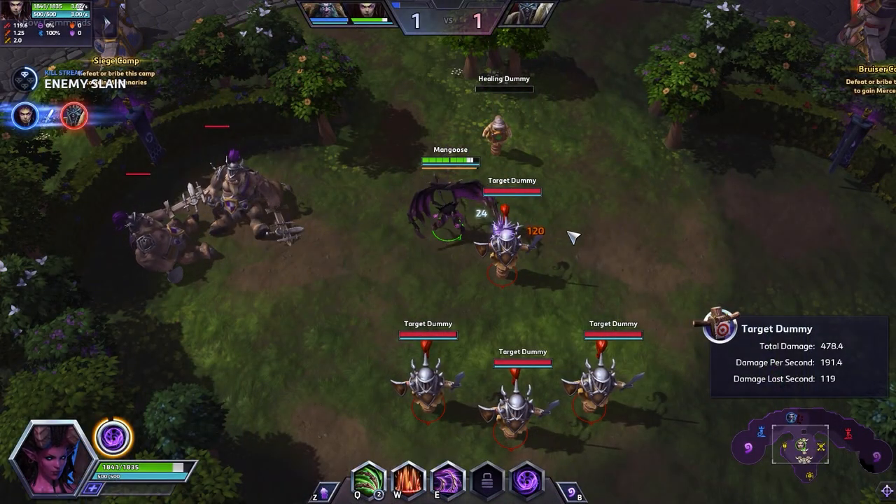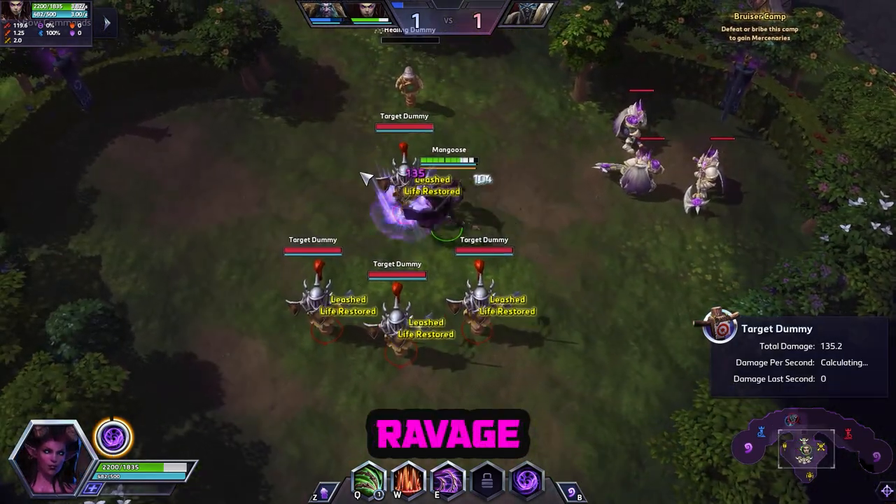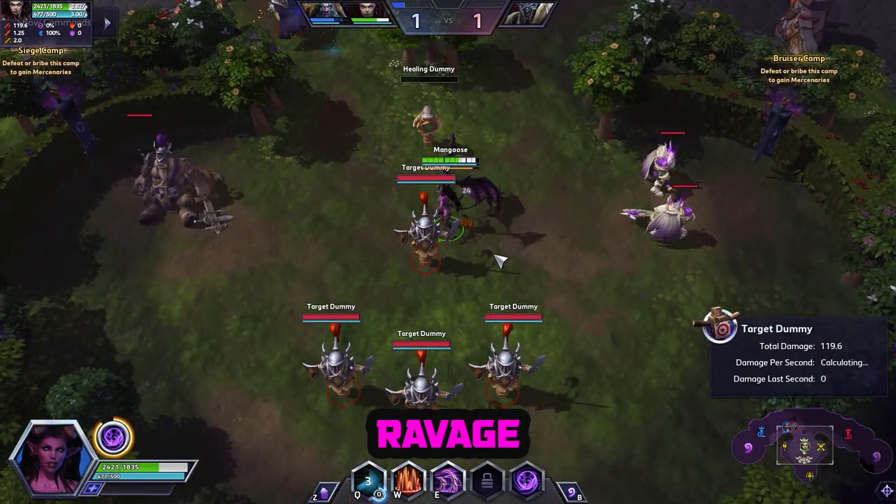Let's run through her abilities real quick. Her passive gives you shields whenever you deal damage. Her Q, Ravage, has two charges and lets you leap to an enemy and deal damage. If you get a kill with this, it resets.